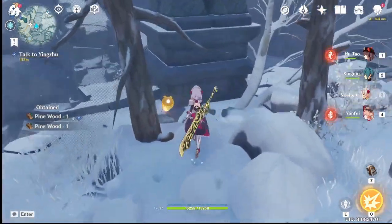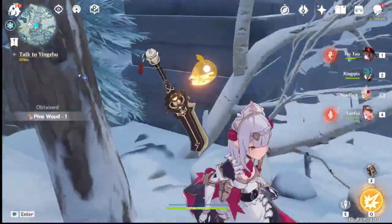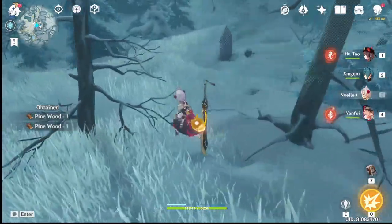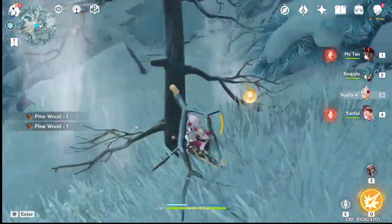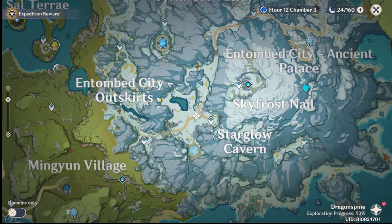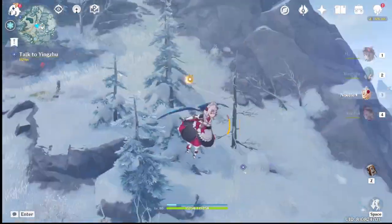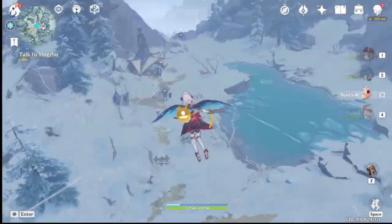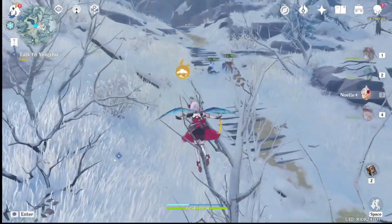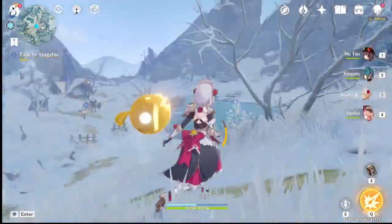The next spot is going to be Dragonspine. Dragonspine only has one type of tree, but the caveat is it's very hard to find because of all the snow and dead trees in the area. A spot I'd recommend for pine farming is going to be between the Tomb City Outskirts and the Starglow Cavern — there's a teleport waypoint there, and right in front of you after you jump, there's going to be a bunch of pine trees. There are some enemies you'll have to fight first before you start mining.